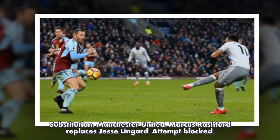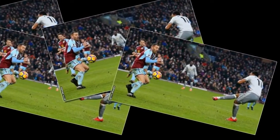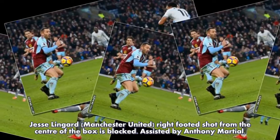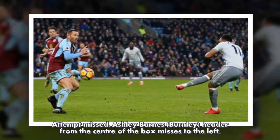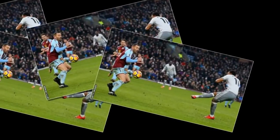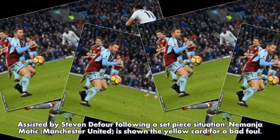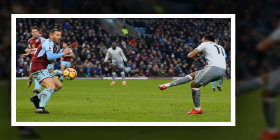Substitution, Manchester United — Marcus Rashford replaces Jesse Lingard. Attempt blocked: Jesse Lingard, Manchester United, right-footed shot from the centre of the box is blocked, assisted by Anthony Martial. Attempt missed: Ashley Barnes, Burnley, header from the centre of the box misses to the left, assisted by Steven Diffour following a set-piece situation. Nemanja Matic, Manchester United, is shown the yellow card for a bad foul.